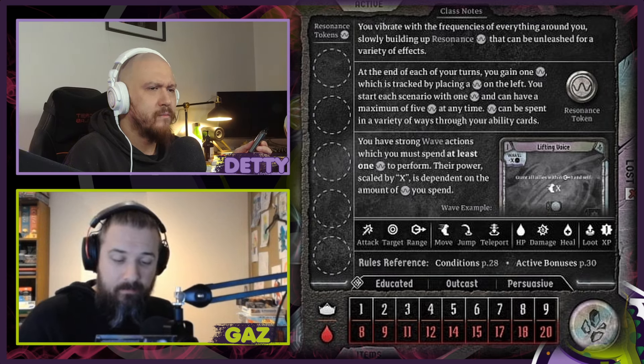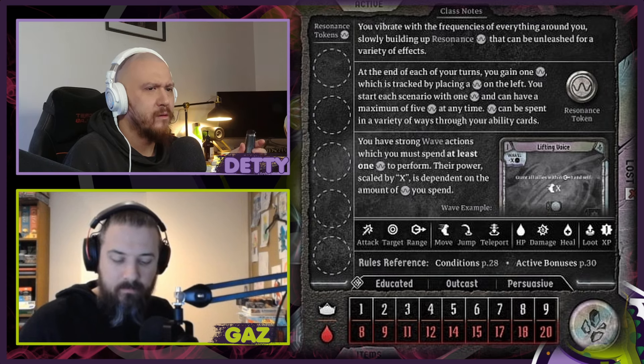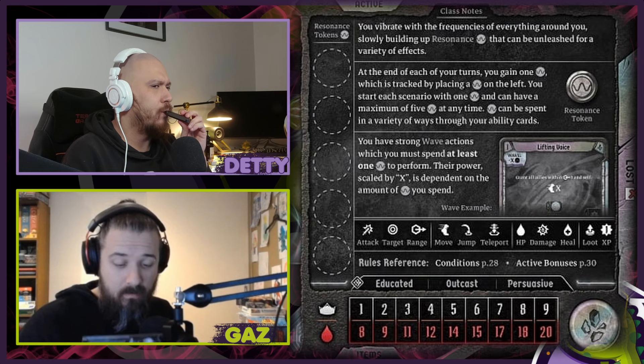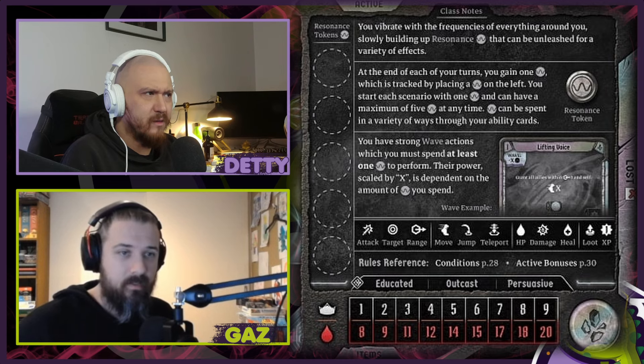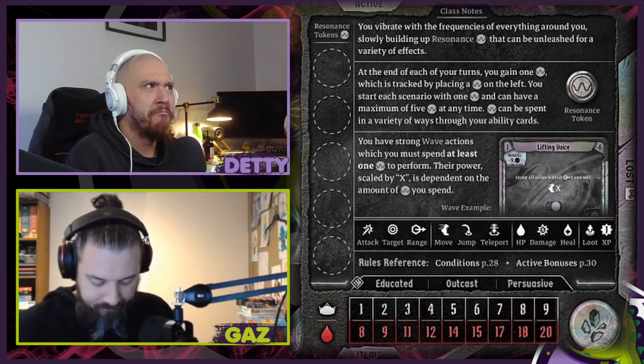You have strong wave actions which you must spend at least one resonance to perform - their power scaled by X is dependent on the amount of resonance you spend. So it's a build-up resource that you spend on card abilities. You are an educated outcast and persuasive. The health looks like medium - level one health is six at the lowest.